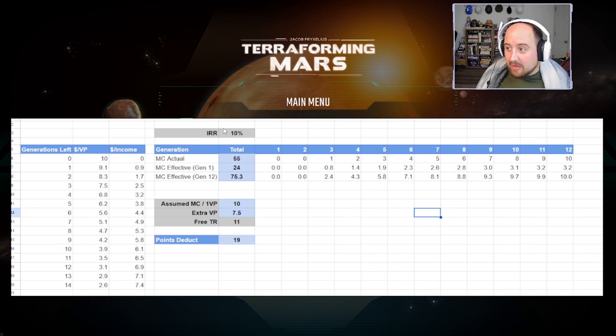I put this into an inflation calculator at 10% — if you got all 55 dollars on gen 1, it would be equivalent to getting 24 dollars, which is a little better than a prelude. Think of Donation at around 21 dollars; it's like a prelude of extra money up front. Alternatively, if you got all this money at the end of the game, instead of 55 dollars you're really getting about 75 dollars because that early dollar grows to 2.4 through investment.